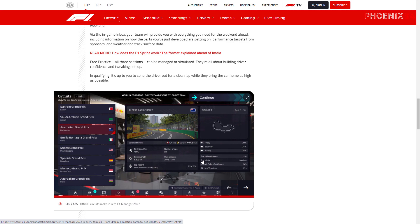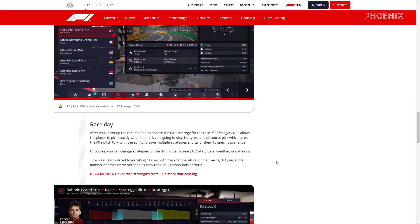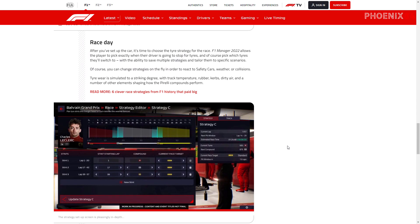You can flip through the calendar and see the race day. Once you set the car, it's time to choose the tire strategy for the race. F1 Manager 22 allows the player to pick exactly when their driver is going to stop for tires, like you do in most management games — choosing which tires with the ability to save multiple strategies and take them to specific scenarios. So you've got Plan A, Plan B, Plan C, Plan D, and so on.